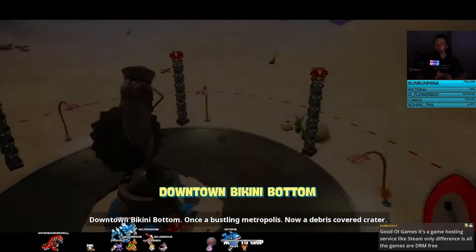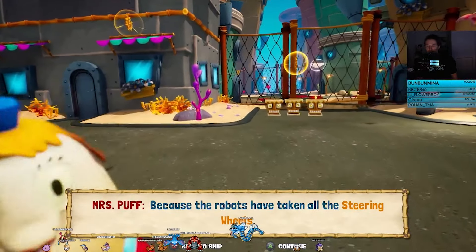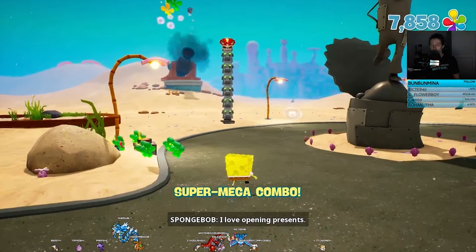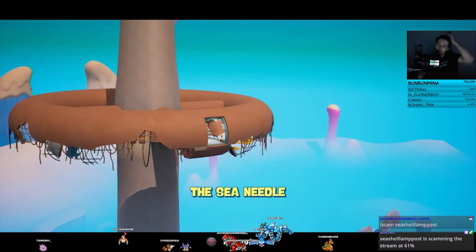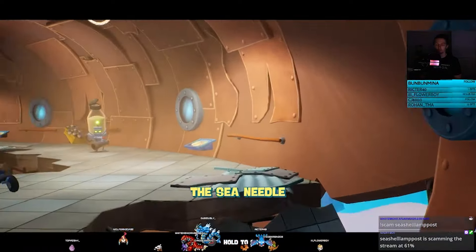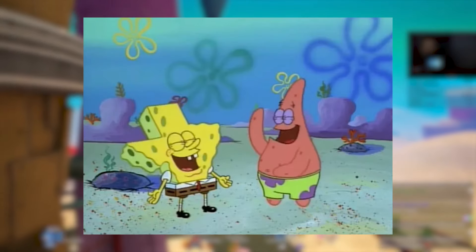Next up is one of my least favorite locations: Downtown Bikini Bottom. We need to help Mrs. Puff find missing steering wheels throughout the level in addition to gold spatulas and fossils. The only real positive I have to say about this level is being able to explore all of Downtown Bikini Bottom and see places like the shop where Patrick couldn't walk out of because the board was nailed to his head. A bit deeper in, we arrive at the Sea Needle and this is just a ton of precise bungee jumping for Mr. Krabs in order to grab ourselves another gold spatula. Continuing on, we finally get to play as Sandy and her special ability is her lasso, which allows her to swing from point to point. All my Texas viewers, I apologize, but I'm sure you get it.